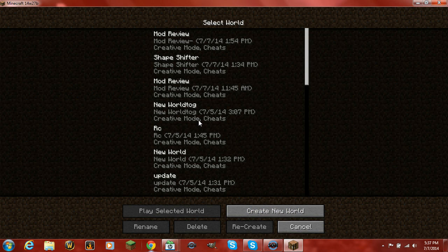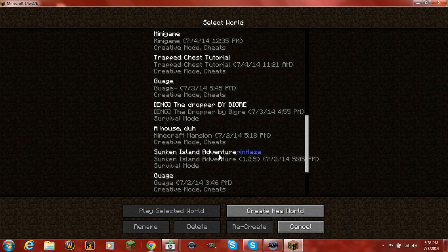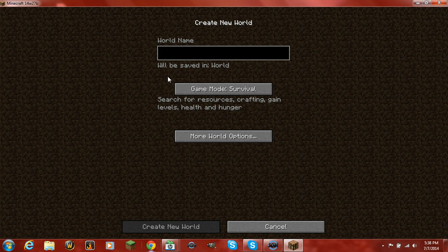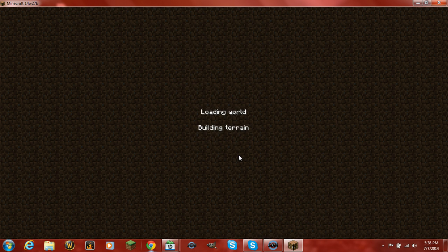So you want to join a single player world. Choose a map you want to play with your friend — you don't have to start a new one. You can choose any existing world. Just pick whichever one you want to play.